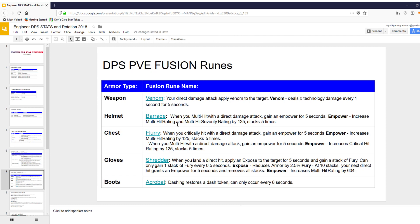So, for the PVE fusion runes: for the weapon, you want Venom; for the helmet, Barrage; for the chest, Flurry; for the gloves, Shredder; and for the boots, Acrobat. These are all links — they'll take you to a database site which will give you a description about each particular item, and I've also included the description right here in the table.